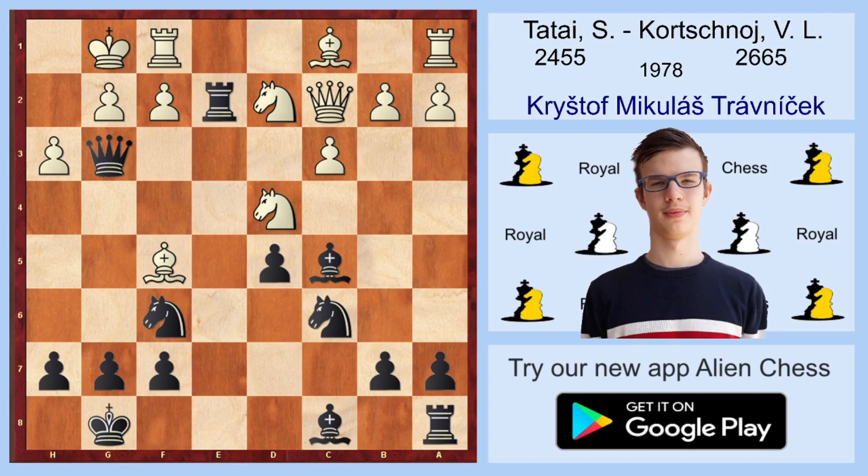White tried the move Nd4, wanting to cover the g1-a7 diagonal, and again, try to find the best continuation for Black. Korčnoj played Nxd4, and White just resigned. It may seem really incredible that Black won in 14 moves against a player with a rating of 2450, but on the other hand, Black did only quite easy and logical moves. So I recommend you to try out this c5 line against the move Bd3. I hope you enjoyed watching this game, my analysis and the whole video. Thank you for your attention and see you in some next video. Goodbye.